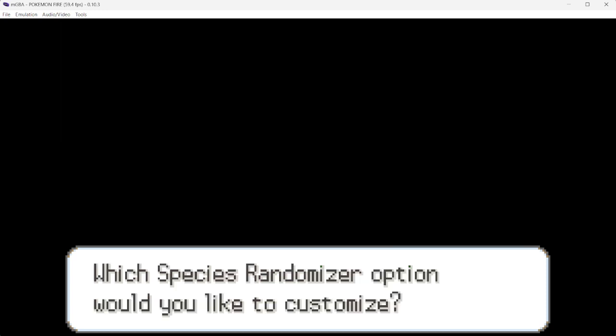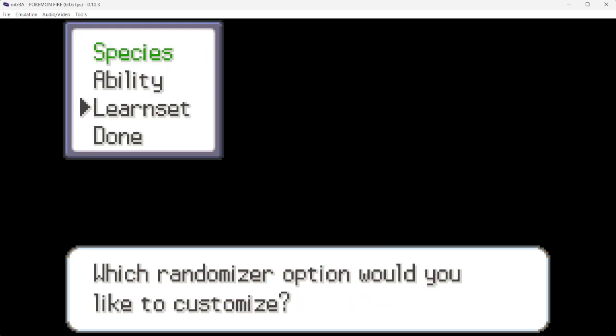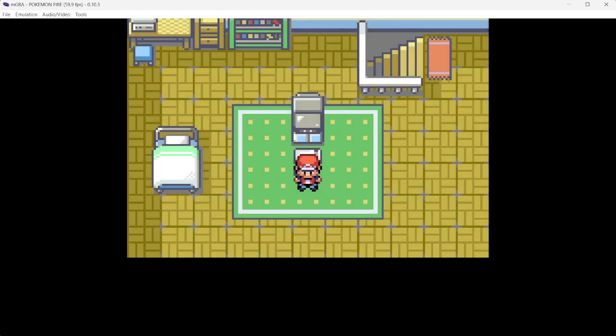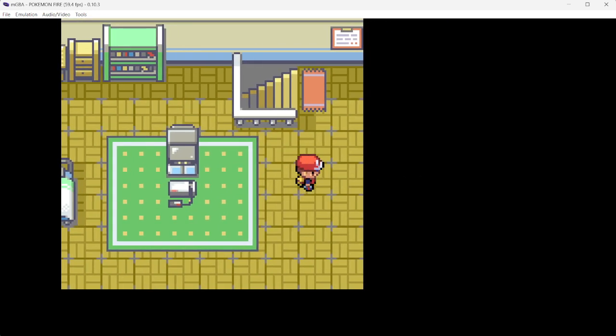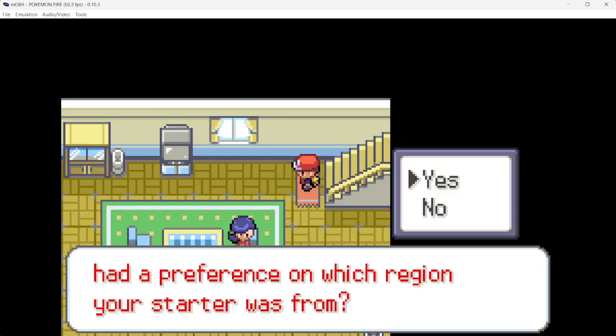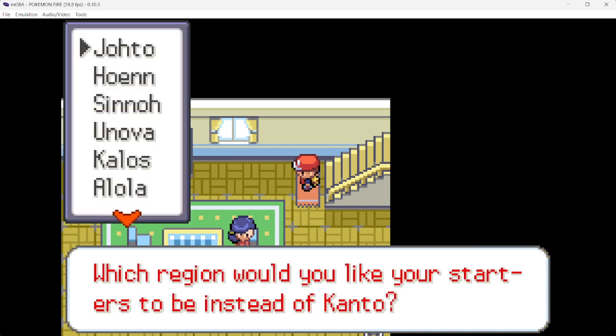Every once in a while I'll do abilities — I've not done learn set yet because I'm still trying to get through everything. You just hit Done and you can literally just start playing. Once you get here, your mom will ask you which region you want, so if you just hit No, your region will be Kanto.